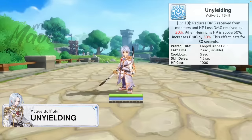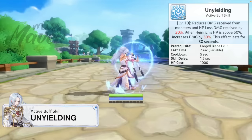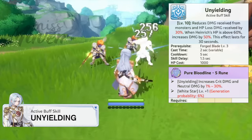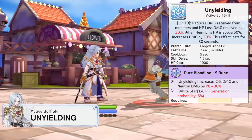Third and last is Unyielding, which reduces HP lost damage received by 30% and increases damage dealt by 50% as long as he can maintain more than 60% HP. With his S rune, it can also provide an additional 1% to 30% crit damage and neutral damage. The buff effects last for 30 seconds and has a cooldown of 5 seconds, so it can be up all the time.